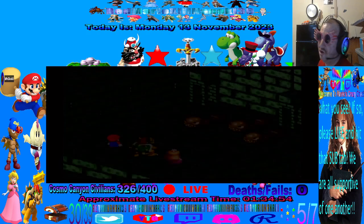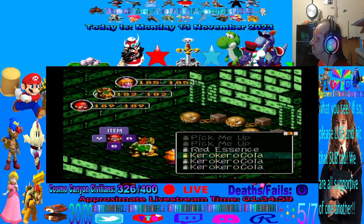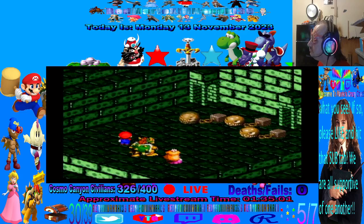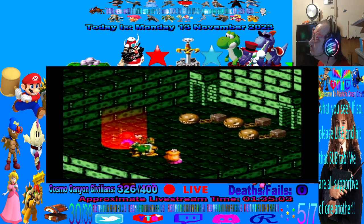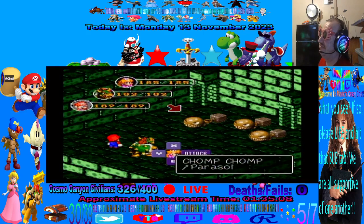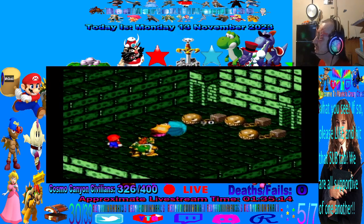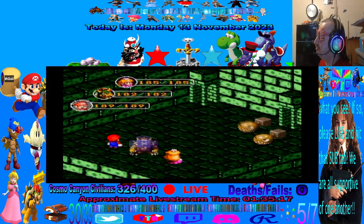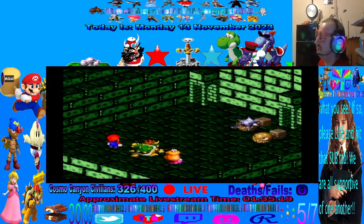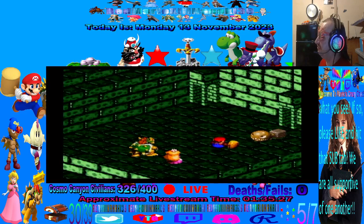So let's go ahead and defeat the Chain Chomp here and show off that red essence. You see Mario's flashing right there in the corner — he's invincible for three turns during battle. You could use that against Culex and the four crystals if you really want to, but I just think that's too cheap. It's basically kind of like the hero item in Final Fantasy VIII, so that's what that does.